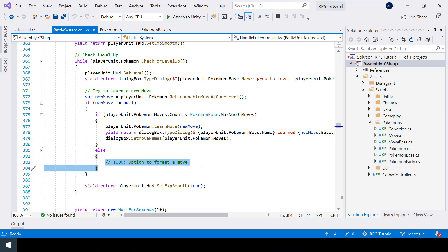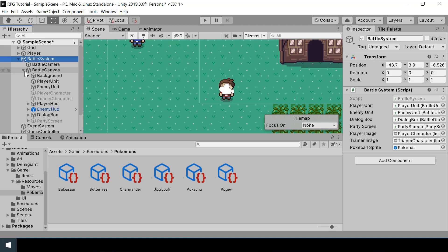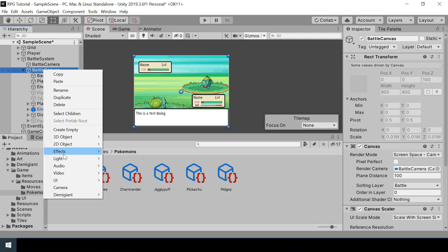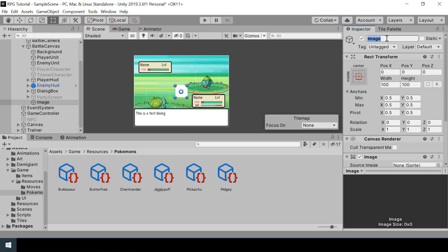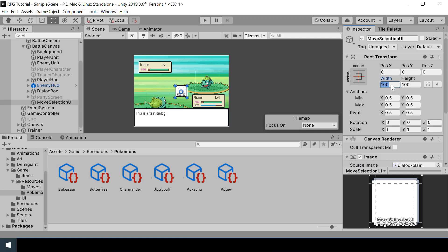First let's create a UI that will let the player select a move to forget. So let me go to Unity and enable the battle system. I just want to make a small box that lists the current moves of the player Pokemon and the new move that it wants to learn. So inside my battle canvas, I'll create a new image and rename it to Move Selection UI. For the image, I'll choose the image of a dialog box itself, and I'll change its width and height to 250 by 300.